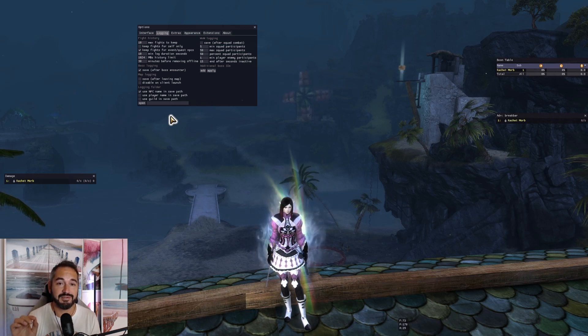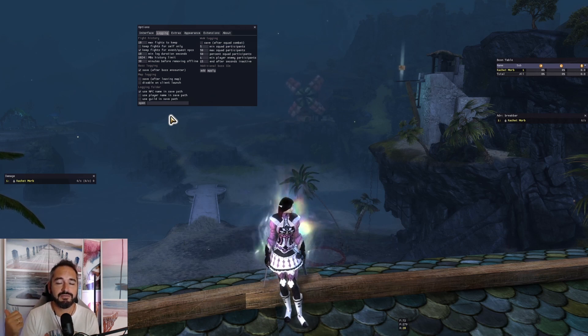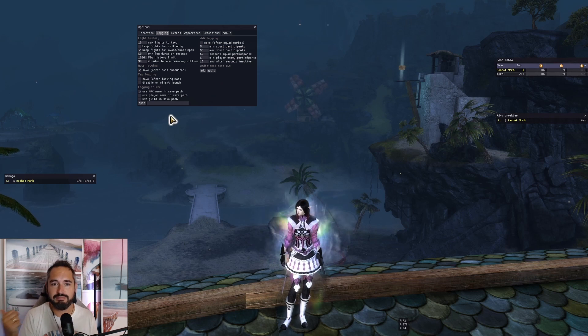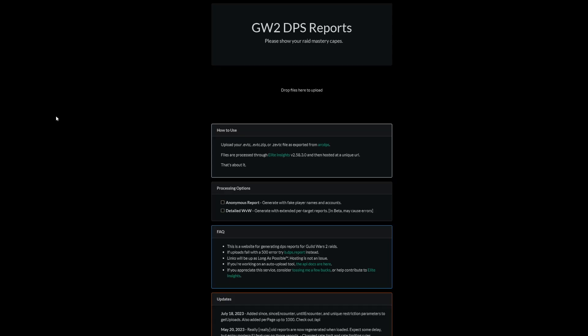These log files are pretty massive in terms of space — they're quite big files. So keep an eye on them and maybe put them on a hard drive after a while. Basically after that, you go and throw it on a website. I haven't saved a raid log for a while so I don't have one to show you as an example, but you just take it out of the folder, drop it right on the site, it will take a bit of time to process, and then the log will be completed.